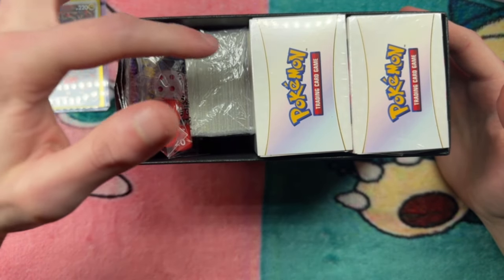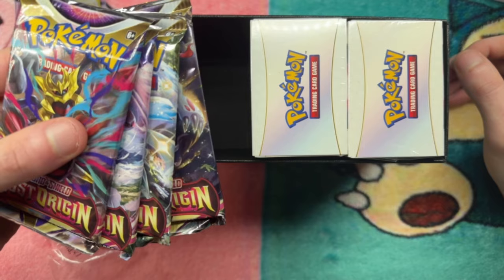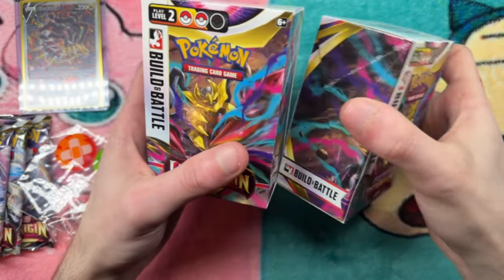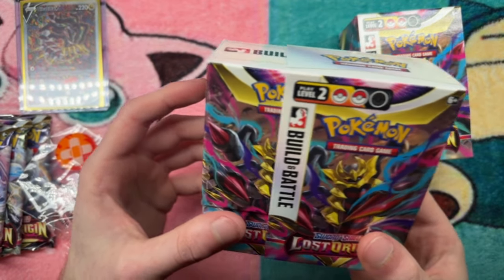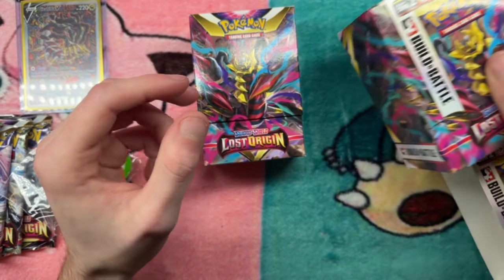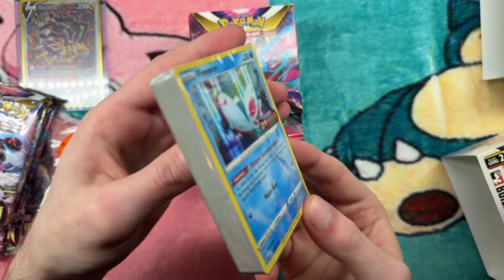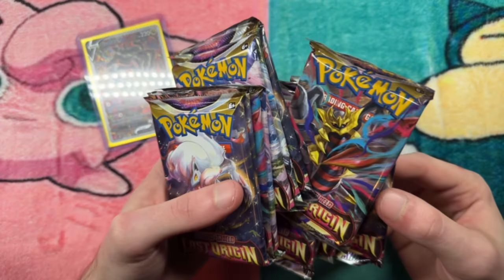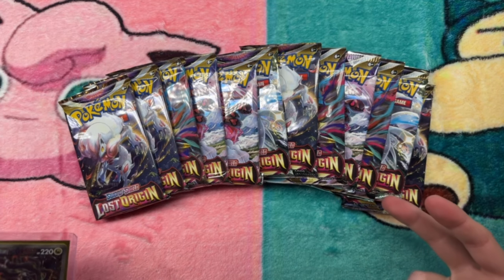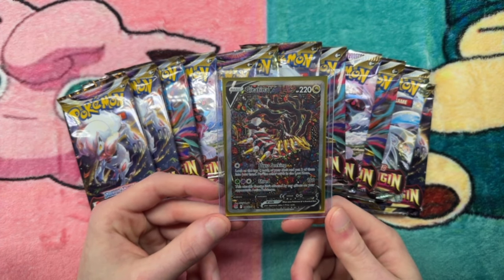Let's open this up. You also get a bunch of extra stuff like energy cards, dice, play counters, and four packs. We get two of these. Here's the little deck. So here's all our packs — let's lay them out. We have 12 packs here, and we are searching for one main thing: Giratina V.